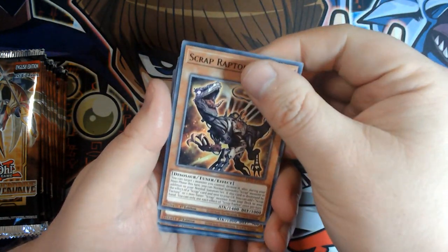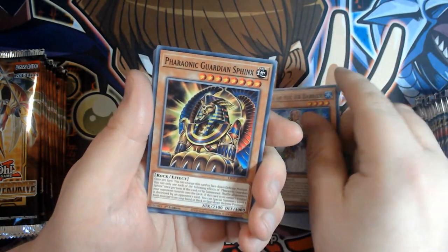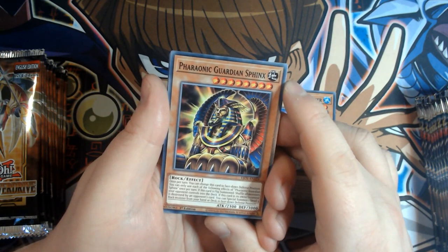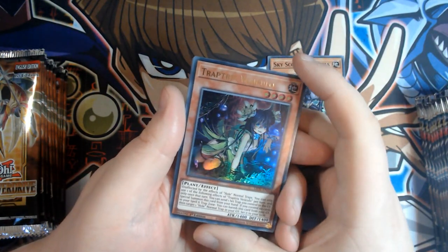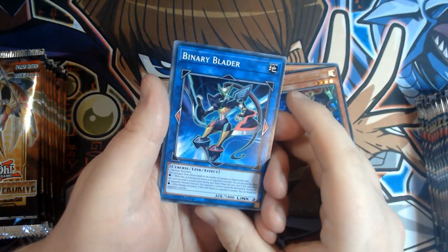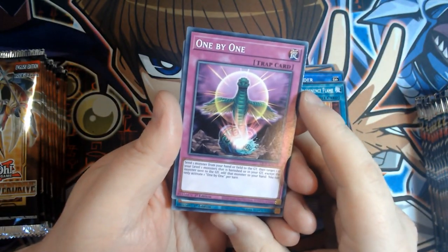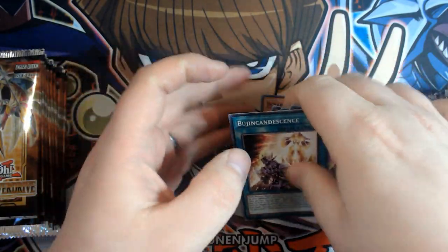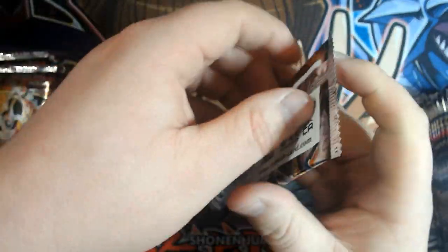Scrap Raptor again. Judge of the Ice Barrier — great if you've got your Ice Barrier decks. Pharaonic Guardian Sphinx — we haven't seen a new Sphinx monster in a long time, actually. A new Sky Scourge card — they're pulling out all the stops here. A new Trap Tricks card: Trap Tricks Vesuculo. Binary Blader. Birth of the Prominence Flame. One by One — that's a pretty cool card. Bujin Candaceans — we are getting all kinds of old support here. Bujins, Sky Scourges, Scraps — so much support for old archetypes, I love it.